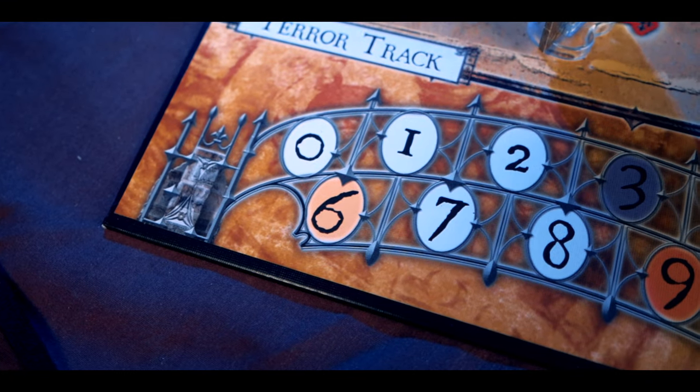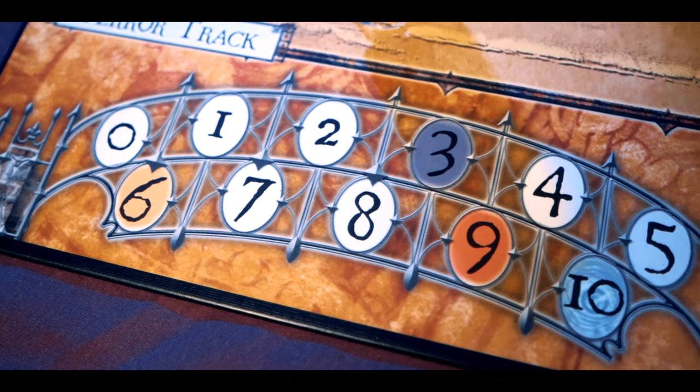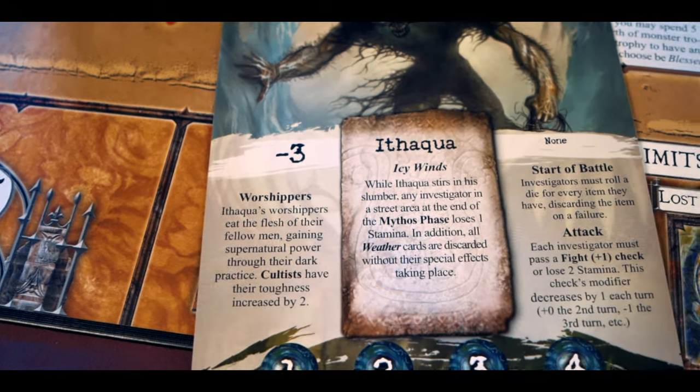There's also a terror track that increases through various events. At level three the general store closes, at level six the curiosity shop closes, and at level nine the magic shop closes — so if you want something from those shops, get there quick. The ancient one can awaken in a few ways: the doom track fills up, too many gates are open, no gate markers are left on the board, or no monsters remain. When they awaken, you have a final battle following the ancient one card's instructions — defeat them and you win; fail and you lose.